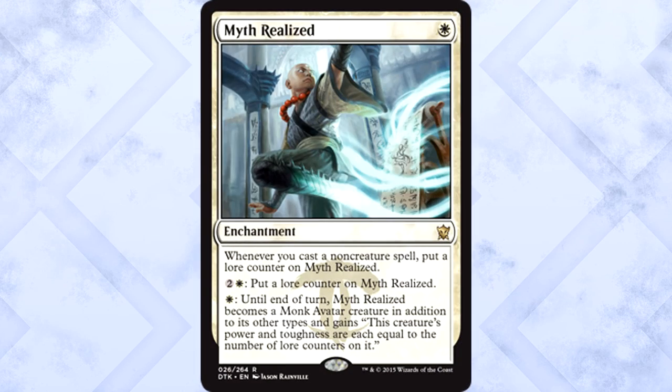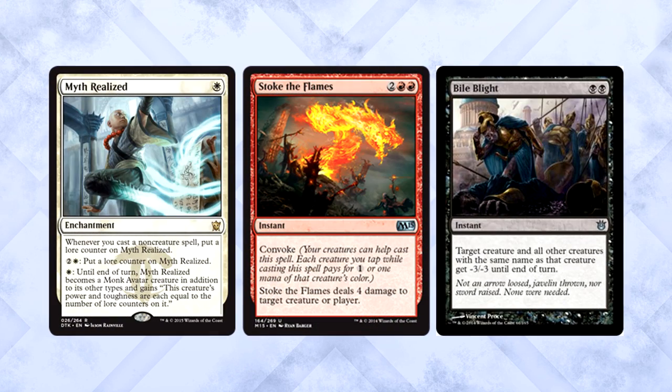Myth Realized is one white mana for an enchantment that, despite its name, is rare rather than mythic rare. Whenever you cast a non-creature spell, put a lore counter on Myth Realized. You can pay three mana to put a lore counter on it. You can also pay one white mana, and until end of turn, it becomes a monk avatar in addition to its other types, and its power and toughness are each equal to the number of lore counters on it. Looks like Blue-White Heroic keeps getting the nuts. This card's fantastic. One white is the perfect cost to make it standard playable. There are plenty of white decks using mainly non-creature spells. Best part: you don't even have to make it a creature until it's out of removal range.